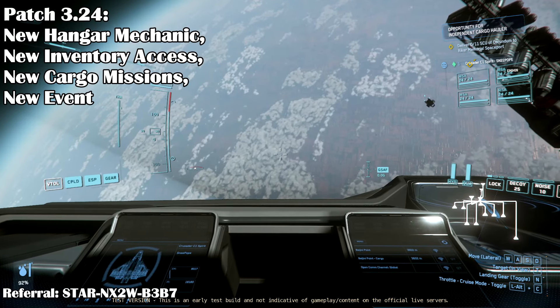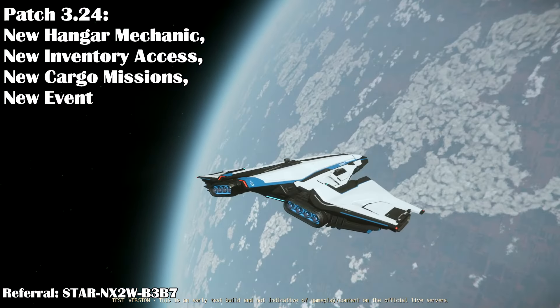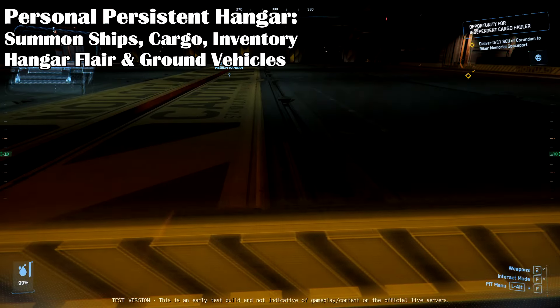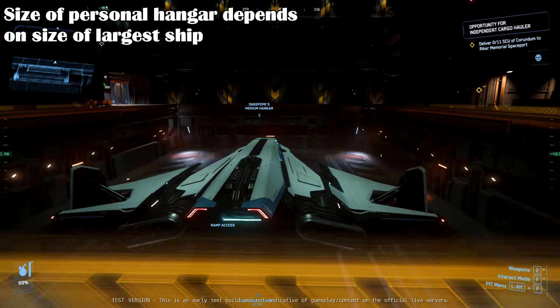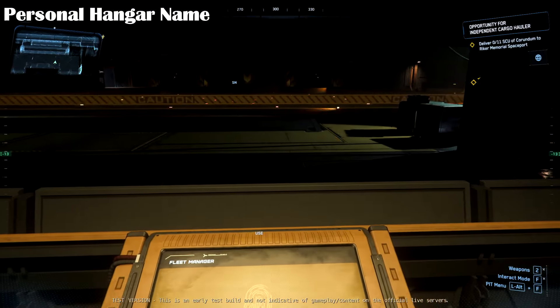This new patch has a new hangar mechanic, new ways to pick up and sell cargo, new cargo missions, and a new global event. In this patch everyone has their own personal hangar that will be located at their home city. In this hangar you can summon ships, ground vehicles, and also personalize the hangar. The size of the hangar will be set to the largest ship you own, and the hangar will be called by your name so you will always know it's yours.